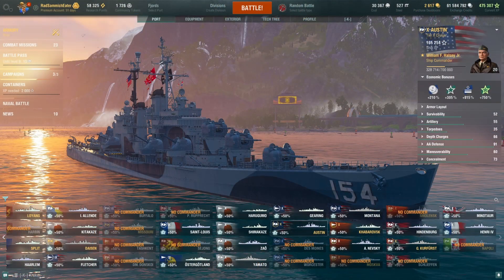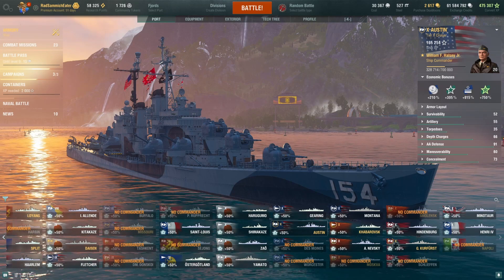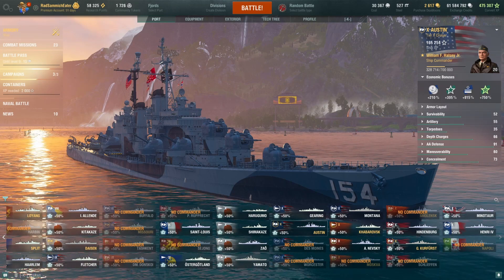The Austin. At tier 10, this thing is a monster. It's a steel ship — it was 29,000 steel when I got it. The coupon came out and we got it for a little cheaper.